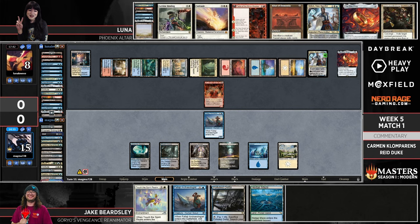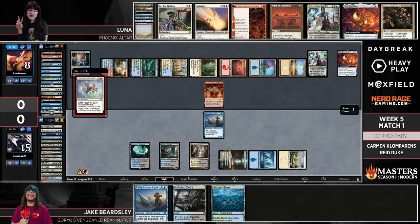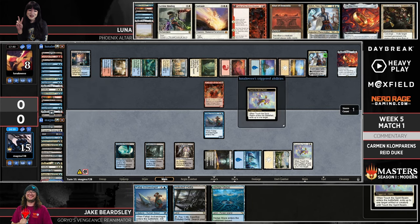Jake is almost just burning the clock now. I'm not quite sure what Jake's path to victory is from here. Is there a one-percent out even knowing Solitude and Leyline Binding are in hand?